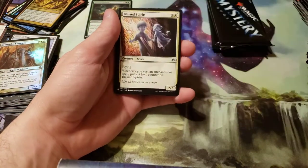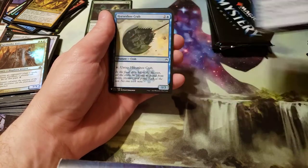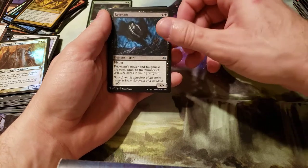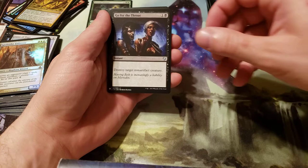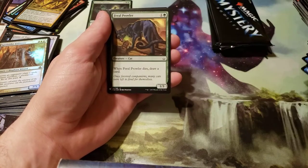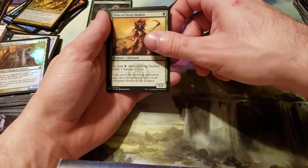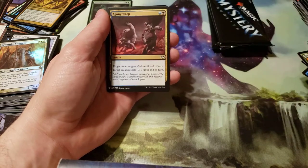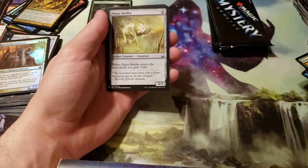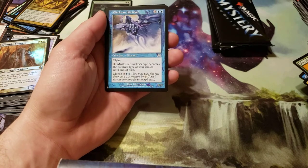Wingshards. Bless Spirits. Amass the Components. Horseshoe Crab. Revenant. Go for the Throat. Smelt. Roast. Feral Prowler. Elves of Deep Shadow. Agony Warp for our multicolor. Peace Strider for our colorless.